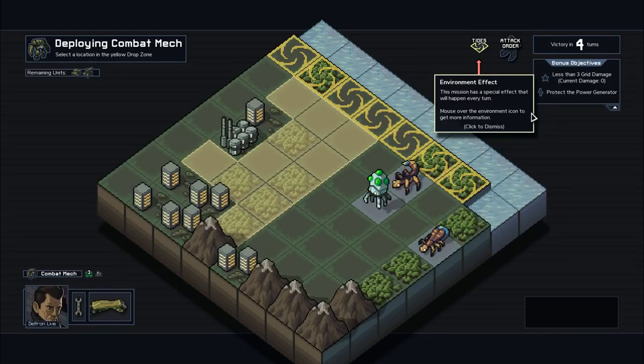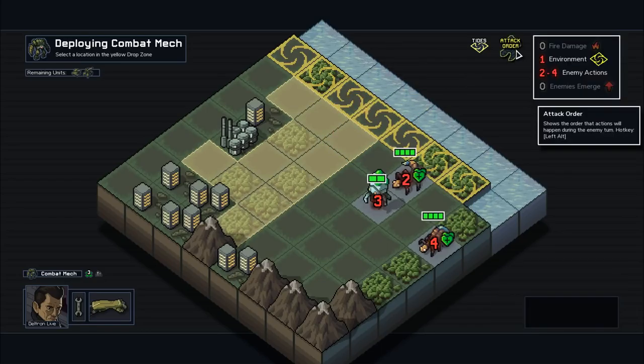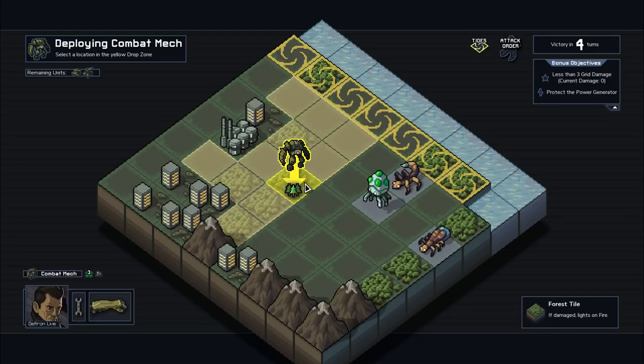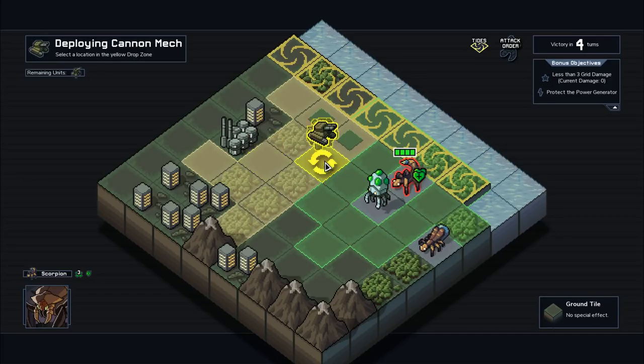We've got an environment effect — at the beginning of the next turn, these tiles all turn into water. My mechs can be in water but they can't attack from there. The attack order: fire damage happens first, environment damage happens second, then enemy attacks in the highlighted order. I want to get rid of this scion as fast as possible, but if I put my combat mech here the scorpion will come up and try to web him. Almost no matter where we go, the scorpion's going to be able to get to us, so we just deal with it as it happens.